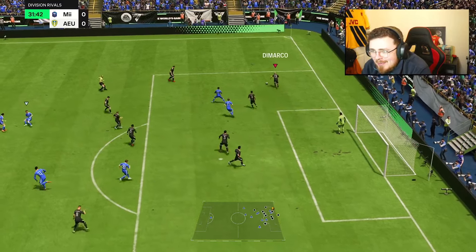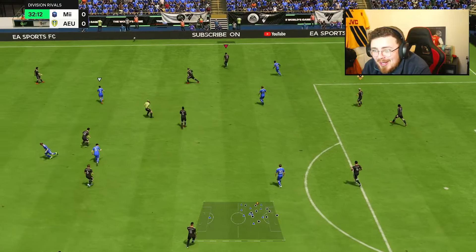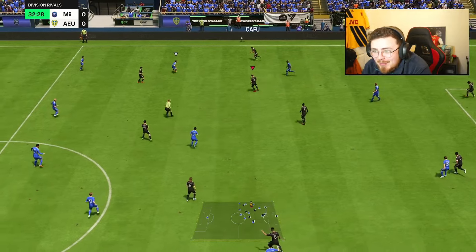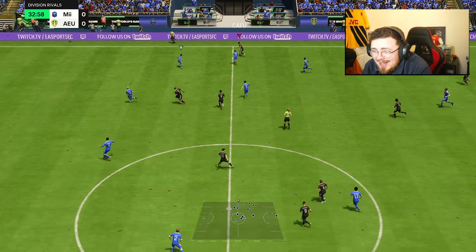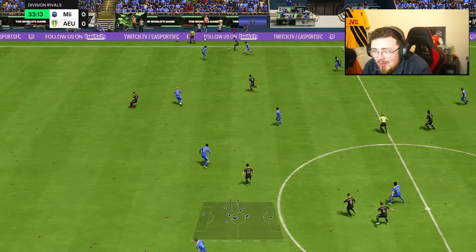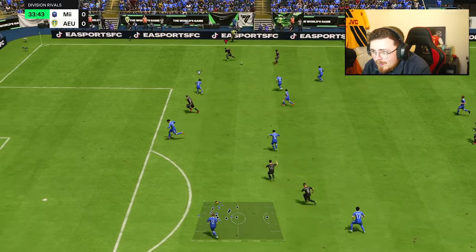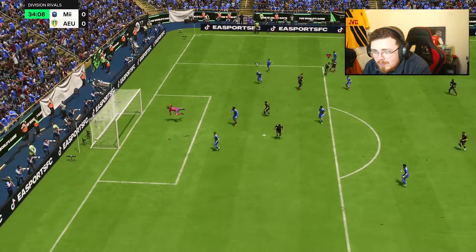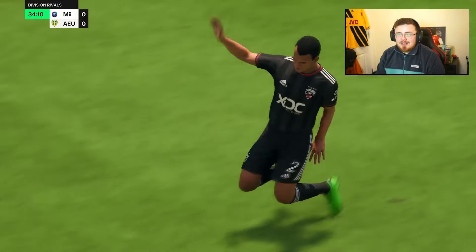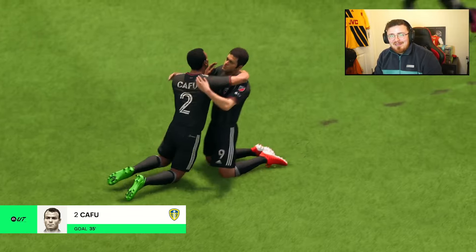Cafu comes in and makes the block. Squeaky bum time — our opponent's been very good, and in all honesty he's going down the right-hand side, which I'm a fan of because we can truly test out Cafu's defensive abilities. So far he's been solid, but we need a goal. And there it is — Trivela! I told you. Honestly, they're broken in this game, and even a 44-finishing Cafu could do them. I love it.